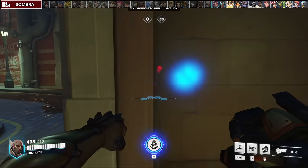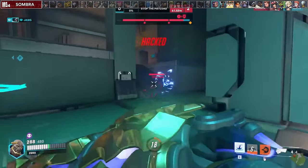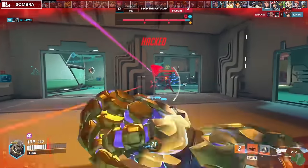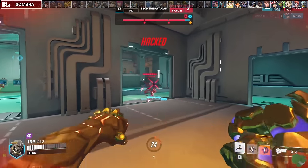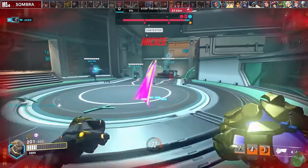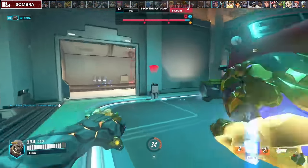Against Sombra, play around corners and pieces of cover as often as you can. You have to play with the expectation of getting hacked every time you go in, to be able to go behind cover to live. Whenever you block, that's another opportunity for Sombra to hack you, so cancel your block and shoot her quickly to cancel her hack. You can also save slam to escape since it's faster and won't cancel your momentum unlike punch.